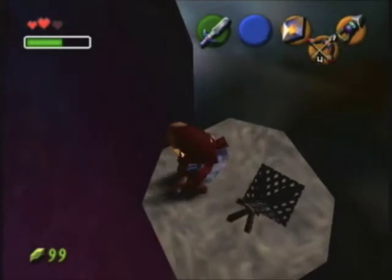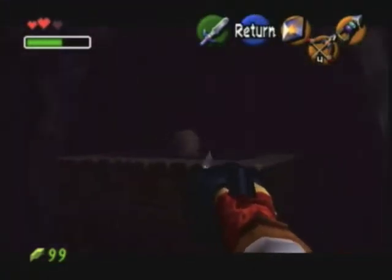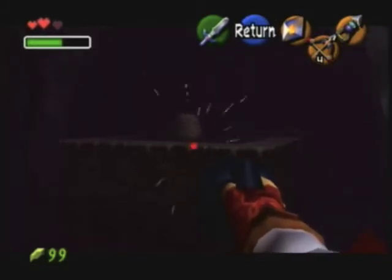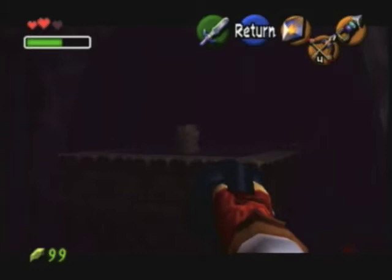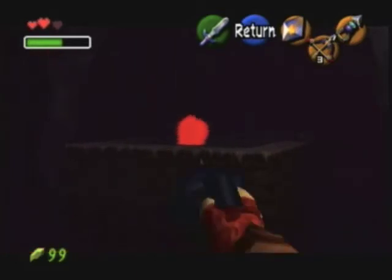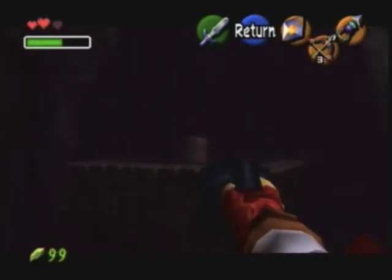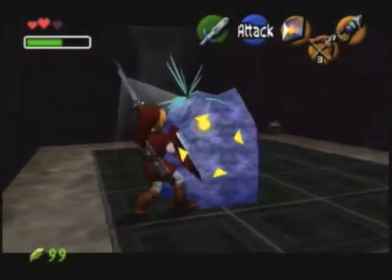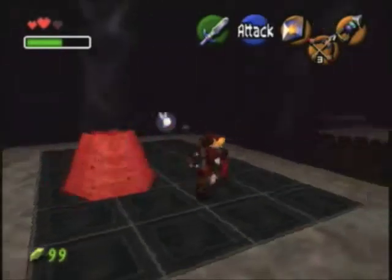They said I can hookshot onto the like-like? I didn't think I could — it won't even come up as a target. That obviously wouldn't work. Maybe if I hit it, it'll come closer? Oh! Well, I'll be jiggered — that sure did work!